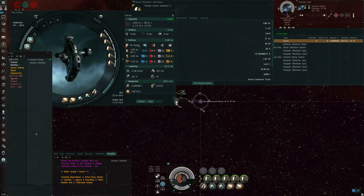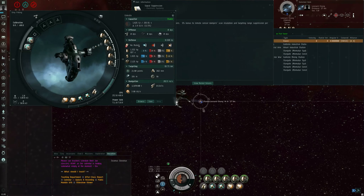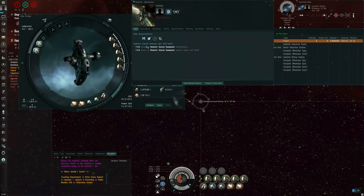There are skills that come into play. Signal suppression is the skill that increases the strength of remote sensor dampeners — 5% bonus per level. I have that trained to level five, so it's a 1.25 multiplier on top of the stock number. I have this fit to a Celestis Cruiser, and the Celestis Cruiser has bonuses based on my level of Gallente Cruiser — 7.5% bonus to remote sensor dampener effectiveness. I have Gallente Cruiser trained to level five, so this is a 37.5% bonus or a 1.375 multiplier.